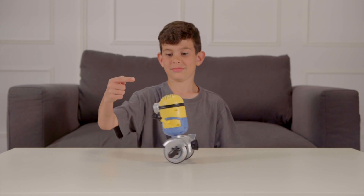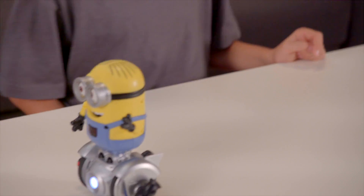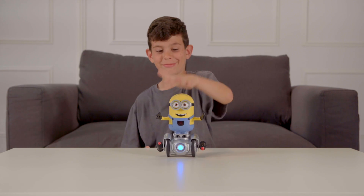You can also make Turbo Dave go bananas by lightly tapping the front and back of his head just above his goggles. Turbo Dave also responds to head taps.